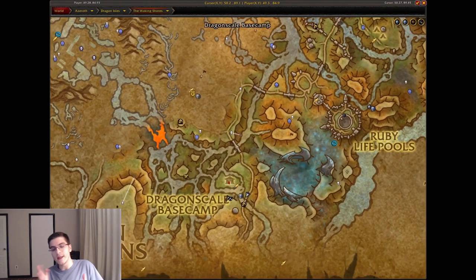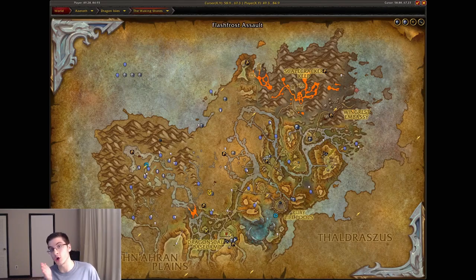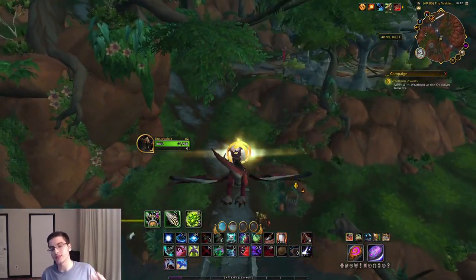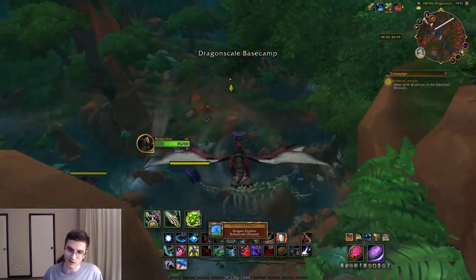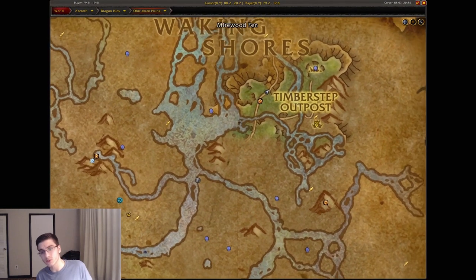The Ohn'ahran Plains is a pretty cool looking zone. Now this first one I'm showing from the Waking Shores map because you basically get it as you're transitioning into Ohn'ahran Plains. Even though I'm showing it from Waking Shores, this glyph belongs to Ohn'ahran Plains — the Ruby Scale Outpost glyph — and it should show up in the achievement progress there.